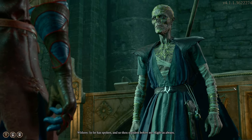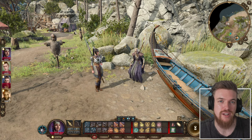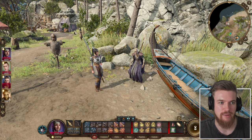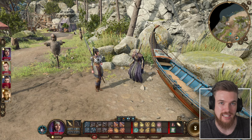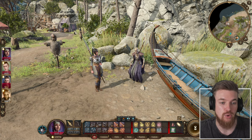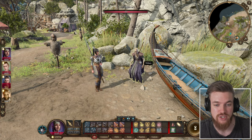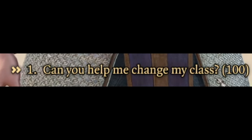To do this, what you need to do is find the companion Withers. When you talk to him, he will firstly give you the option to resurrect any companion that might die during battle — you can bring them back to life by talking to him for 200 gold. Alternatively, with your own class or even origin characters, you can talk to him and he will offer to change your class for only 100 gold.